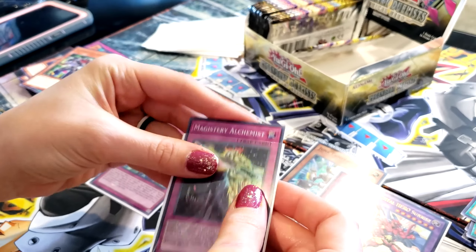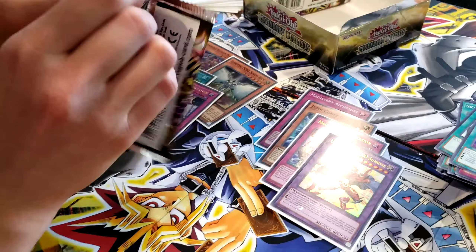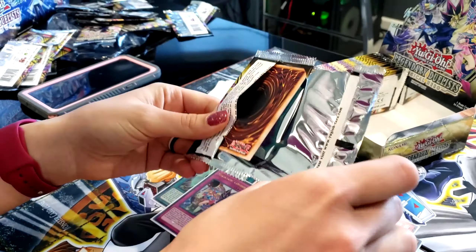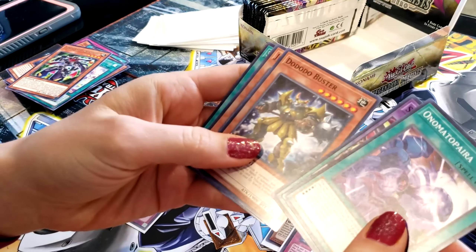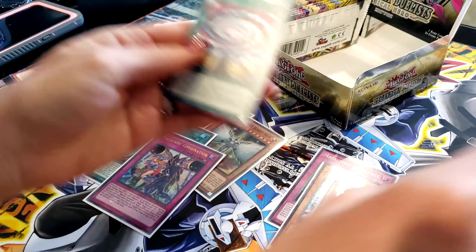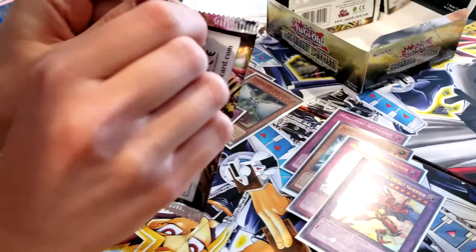That one actually is kind of hard to tell it's a foil — see on camera unless you kind of fluff it around. Very cool. I want to have her open all the packs — considering all the foils she's getting over here, maybe I'll just let her open all of them. Go Buster, Jet Synchron, and Secrets of Dark Magic. She's got a bazillion packs left to go. Let's see what she gets. Like they say in the show, you gotta believe in the cards — or just be Rebecca.